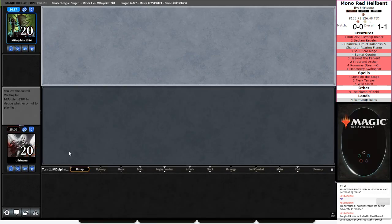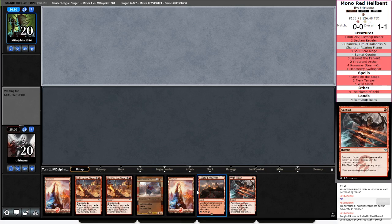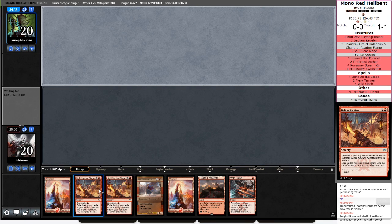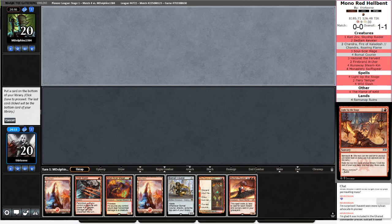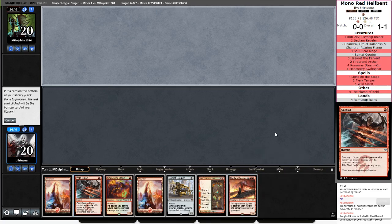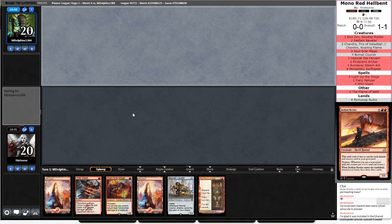We put up a heck of a fight in Game 1. I honestly believe we would have had a decent shot of taking that Game 1. Do I really want to Wild Slash Light Up the Stage on 2? I think we can do better than that. This is better than that. But Bedlam Reveler is showing to be a little awkward here — we have 1 instant in our hand and it needs 6 to be effective in our deck. I think Bedlam Reveler is going to be one of the first cuts if we talk about optimizing.